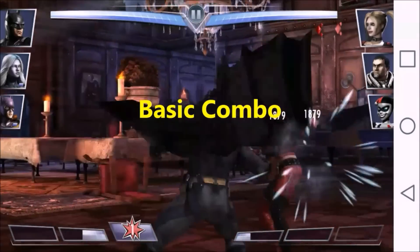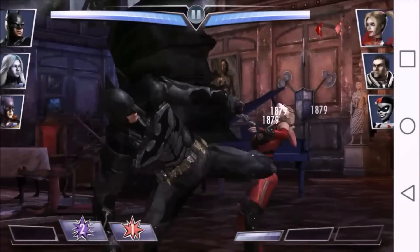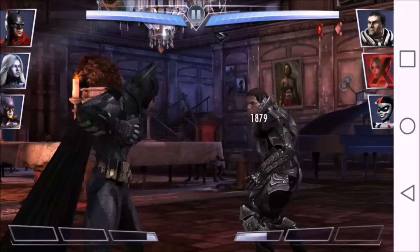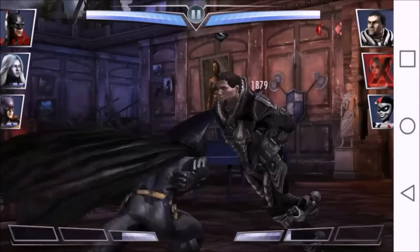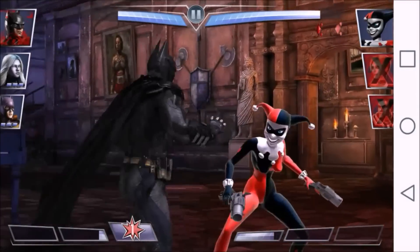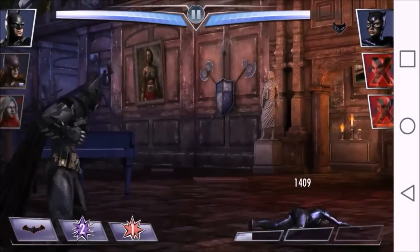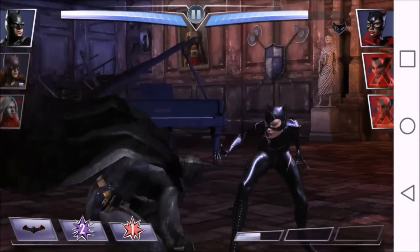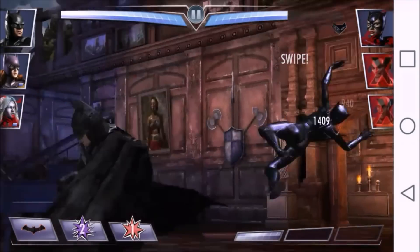Now, let's compare their basic combos. Arkham Knight Batman's swipe combo is really good. It has good range, does a good amount of damage, and at the same time it can help you build up power really quickly. It's also chainable, meaning you can continuously use it right after each swipe combo. His tap combo however is different — it's faster so you could use it to disrupt or interrupt enemy basic combos, but it does give the opponent more time to recover, so it is harder to chain.